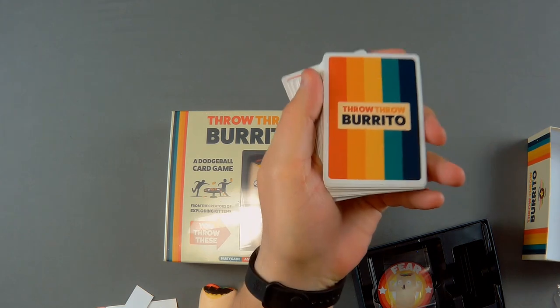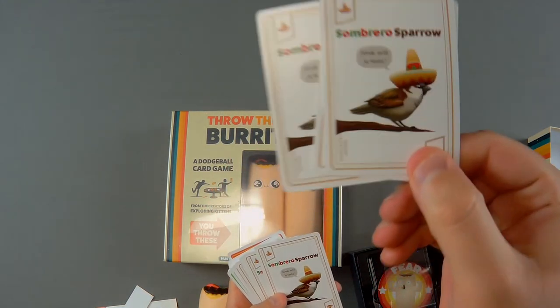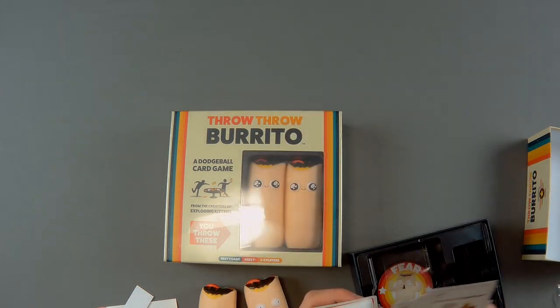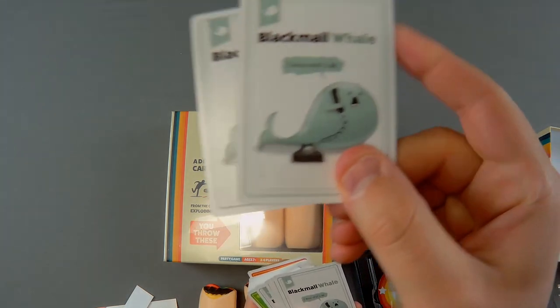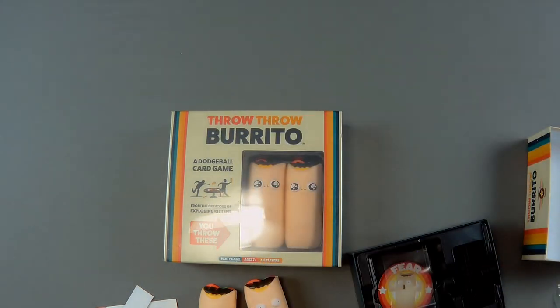Here at the back it says Throw Throw Burrito, of course. We got the Sombrero Sparrow — I like that, got a bunch of those. And we have the Black Male Whale — I like that.